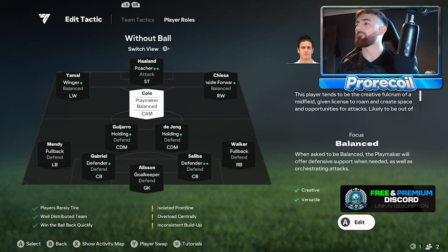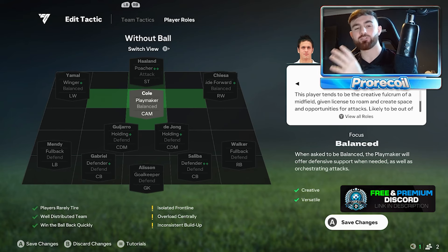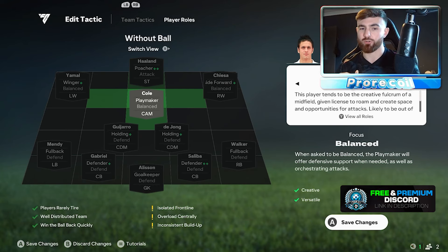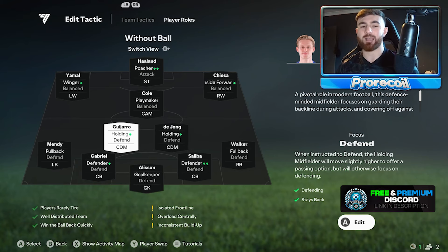When we go over to Cole, we've got him on Playmaker. Unfortunately he doesn't have Playmaker++ for this role, but he's brilliant in-game and it just works for him. I was kind of stuck in the mindset at the start of the game that you have to have the players on their ++, and it just isn't true. Now, we've got Gajero and De Jong both sitting here on holding with a ++, because it just adds to that defensive element of the team. A lot of your attackers are far up the pitch and not really helping on the defensive side, so it's good to have them in there.